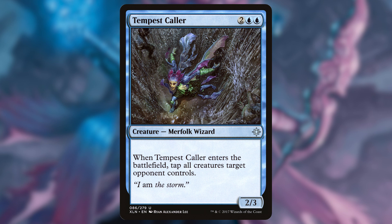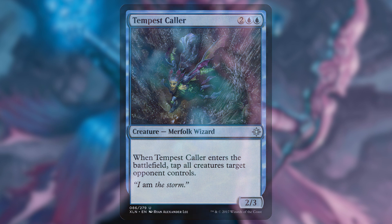The last upgrade I want to talk about is Tempest Caller. When this enters the battlefield, we get to tap all creatures target opponent controls. This will give us a great way to just take out one of our opponents when this enters the battlefield.